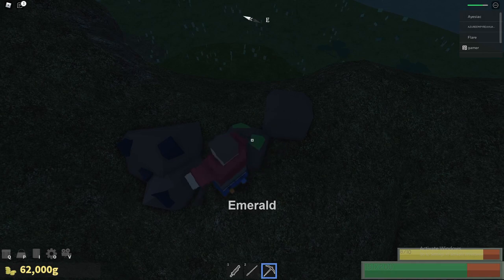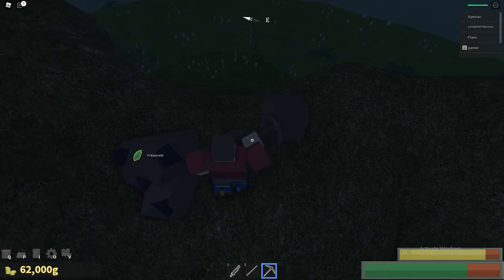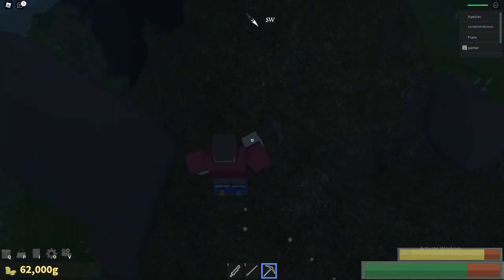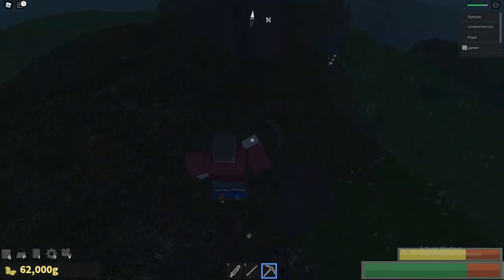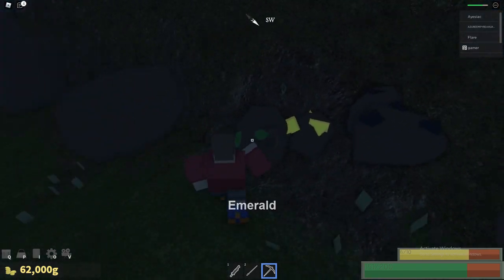If the crossbow is too weak for you, you should grind further for dark toad magic. Use the method I showcased in the last video to get your 1.2 million gold.